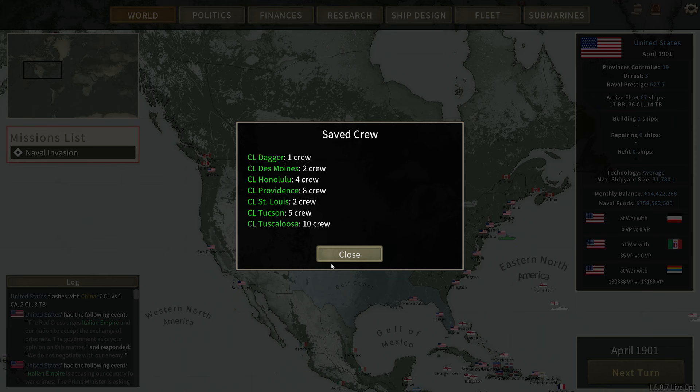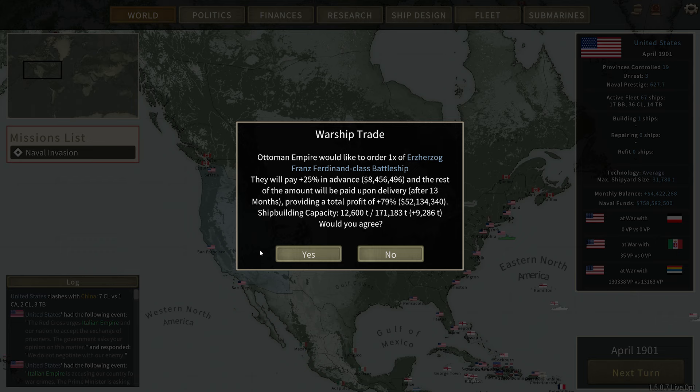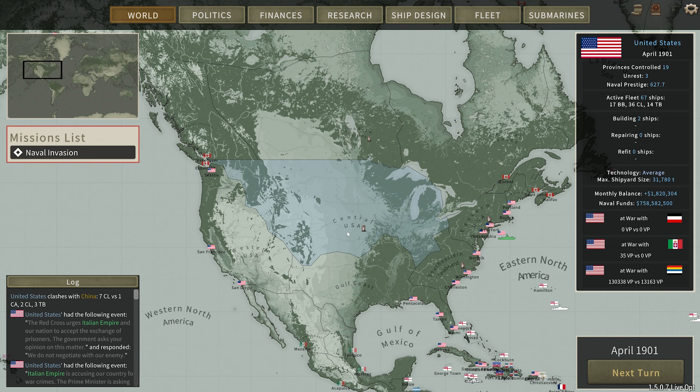It is April 1901. We're going to go ahead and close that. Save some crew. Transport losses. Low crew ships — the below ships have low crew and cannot be sent into combat. These guys, they want to buy one of these ships from us. Fleet superiority: the United States mobilizes to launch a naval invasion against China and the province of eastern China while the United States fleet is inside the attack zone. Troops are carried and land battles occur near the shore.